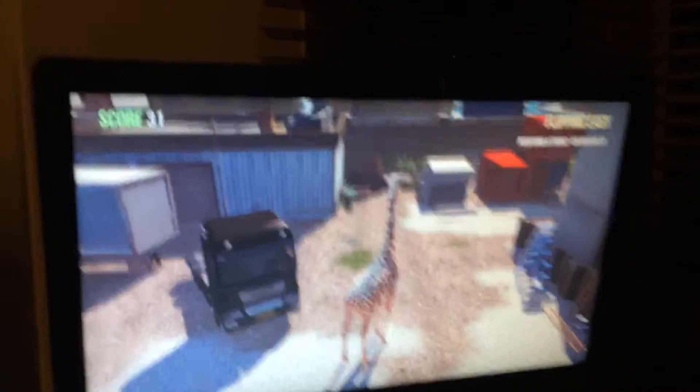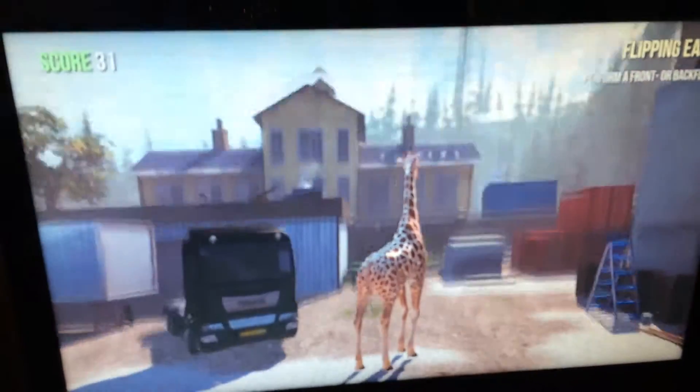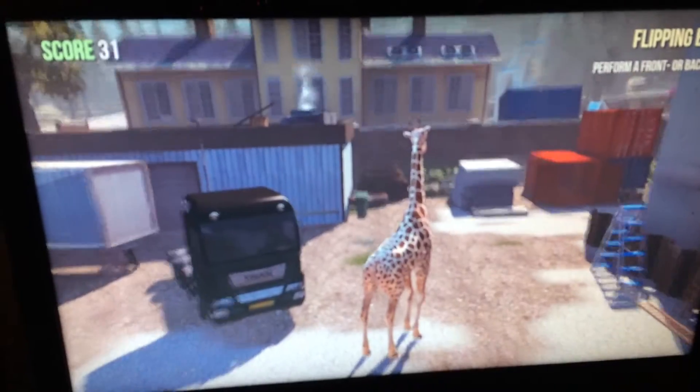How to do this is you press tall goat and then you're a giraffe. And to be a penguin you press classy goat — classy goat! Yeah, then you're a penguin.